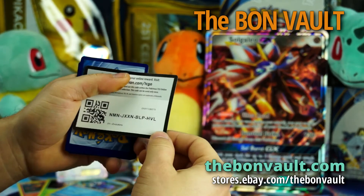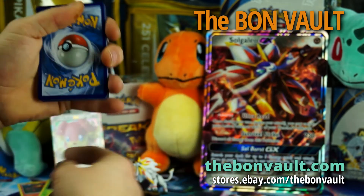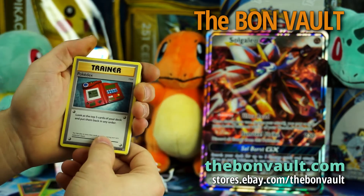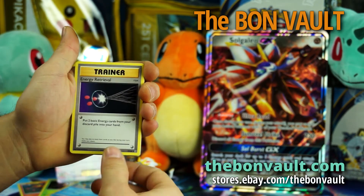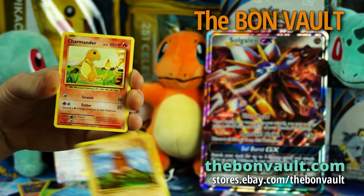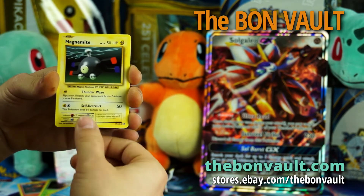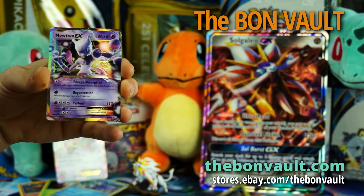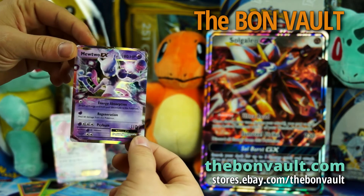Here's a code for the next one. Pokedex. Haunter. Energy Retrieval. Drowsy. Diglett. Charmander. Seel. Magnemite. Reverse Hollow Rare — Starmie. And Mewtwo EX — another one of my favorite Pokemon.